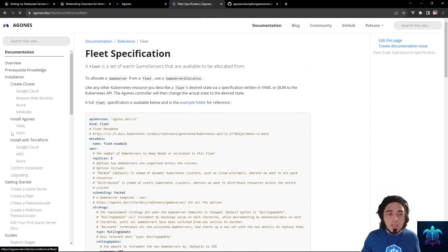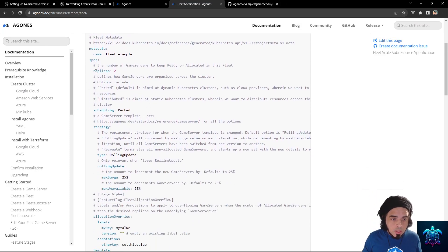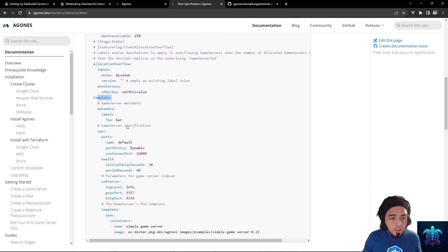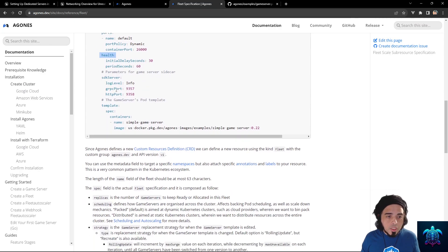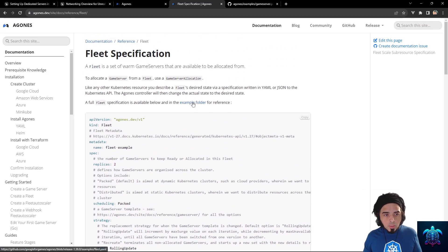If an Agones GameServer is essentially a kind of pod, then there should be something analogous to a Deployment — and that is the Fleet. The Fleet is similar to a Kubernetes Deployment: you specify replicas, a template, and within the template you define the GameServer details, health checks, and container specs. This allows you to deploy game servers and scale them up and down as needed.